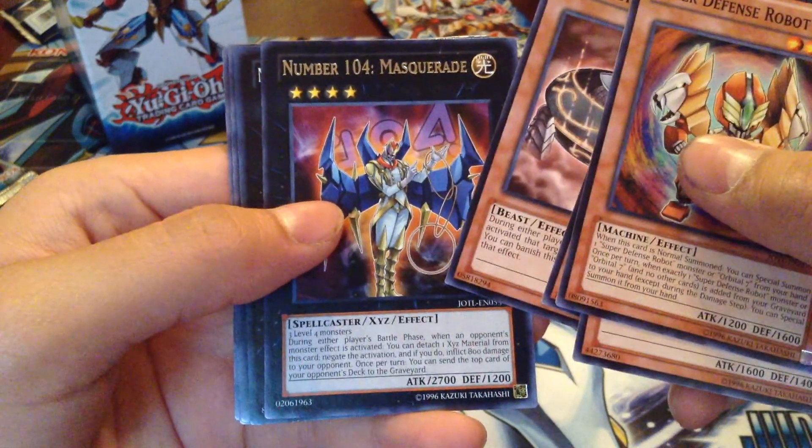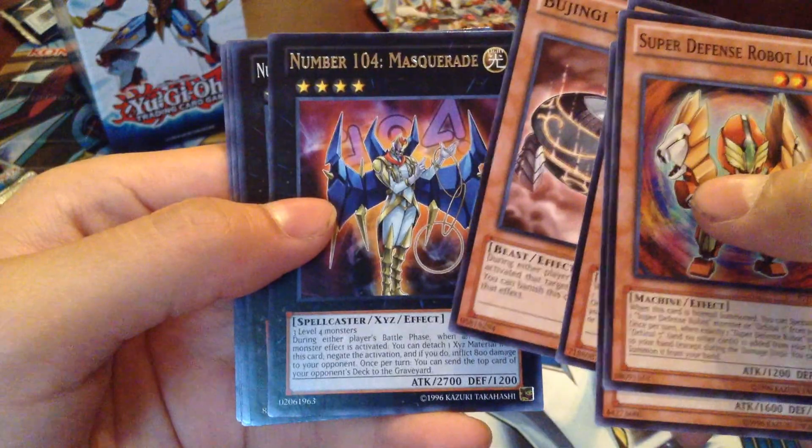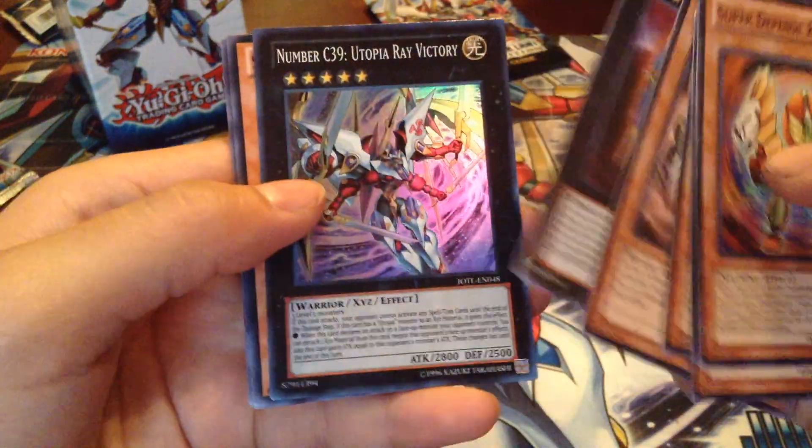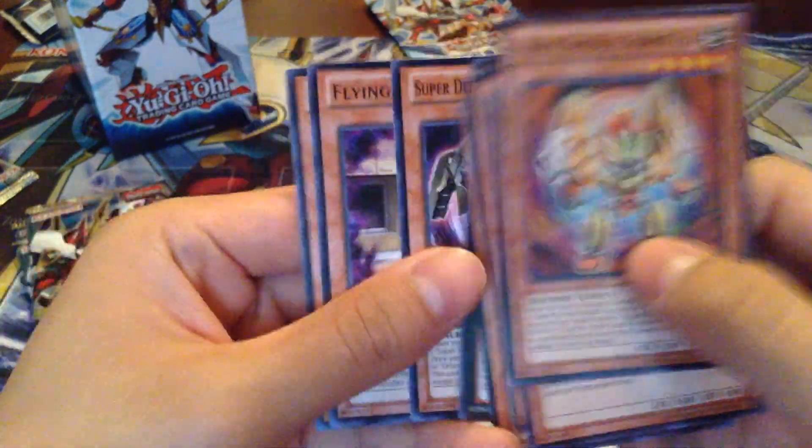You always get him and the other number — 102 I think. Utopia Ray Victory, Super. Cool. Flying Sea and Star Seraph Sword.